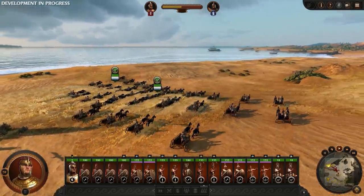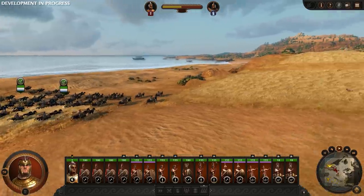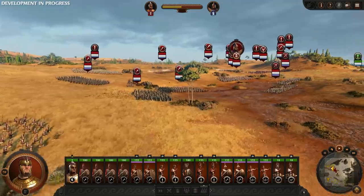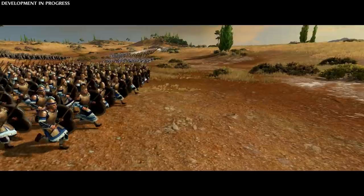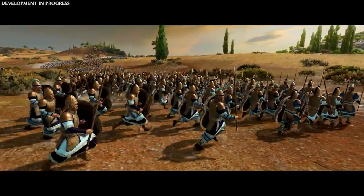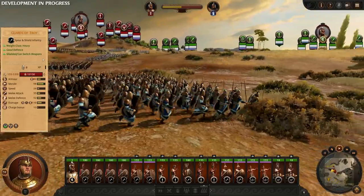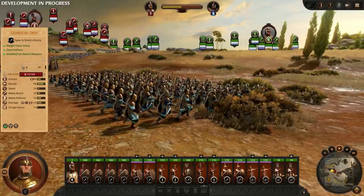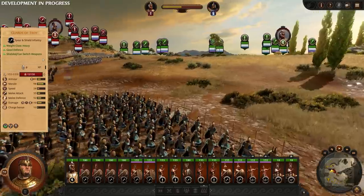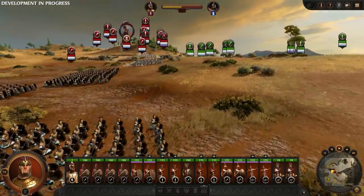Heavy chariots are slow but tough and can wreak havoc in the enemy lines, with their devastating charge punching through all but the toughest and heaviest units. We can see Hector and his troops approaching. They are currently walking through another new terrain type: Mud. Mud severely impedes the movement speed of heavier units, who get stuck under the sheer weight of their colossal armors.